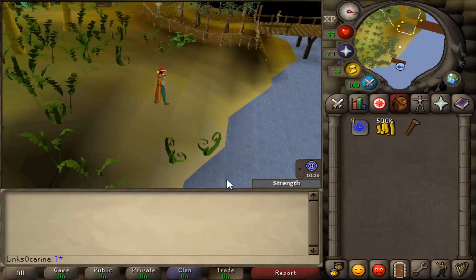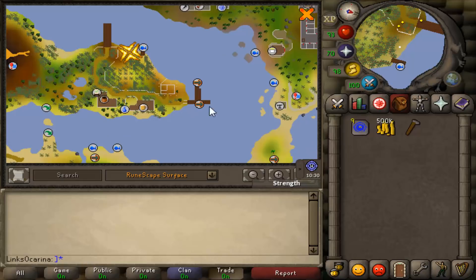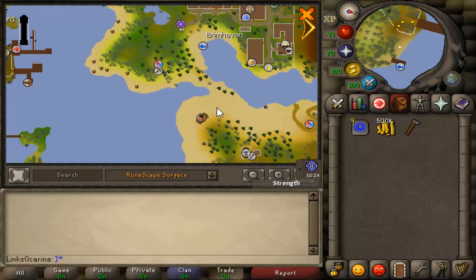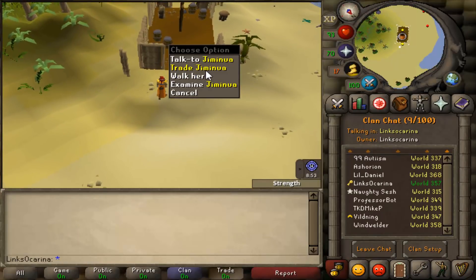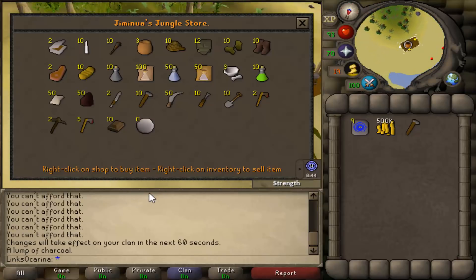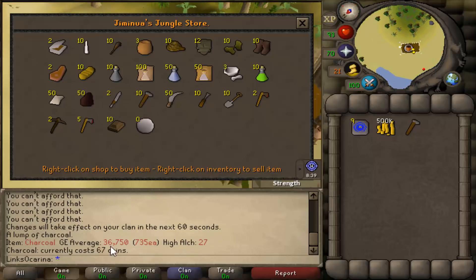Once you telly to Karamja, you'll either end up where I am right now at the telly spot, or if you come from Port Sarim and use the boats you'll end up there. But where you need to go is across here, down, over through Brimhaven, and then down to this general store. Once you're here, you're going to want to trade with Jumanu. She's got a load of weird and sort of tribal items. The ones you want to look at are the Charcoal — currently going for 735 GP in the GE.